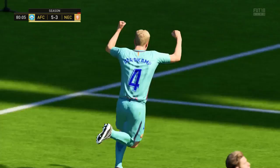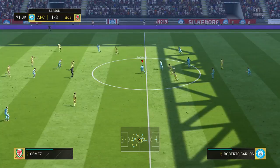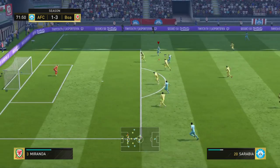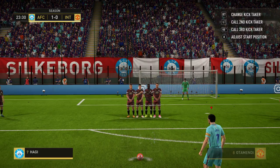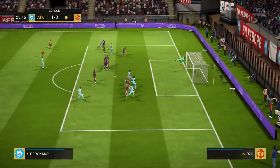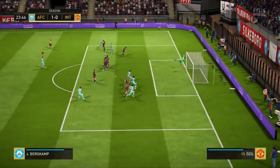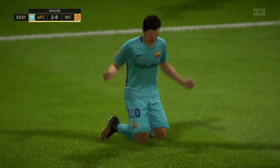His second pro for me is going to be his dribbling — this was actually my favourite part of his card. 86 agility, 86 balance, 87 ball control, and 92 in-game dribbling were all very nice. I love a player with really good agility and balance on the wing, and Sarabia had really high dribbling and ball control on top of that. It makes him such a smooth card to use, which really matters — I don't like having a sluggish or clunky player on the wing. He often used that dribbling to beat players and create chances, which is very important both in the box and out on the wing.